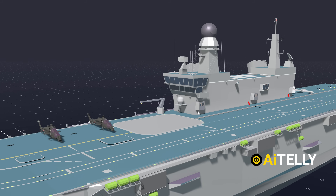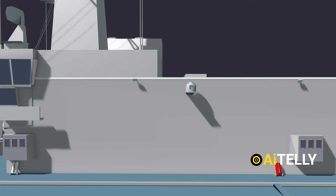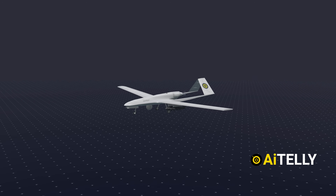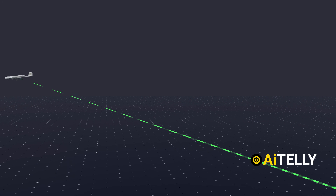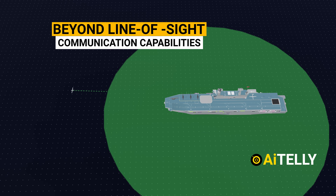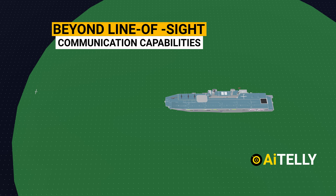Step number three: the drone could be controlled by the SACAM antenna. The upgraded Bayraktar TB-3 can be operated from very remote distances, thanks to its line-of-sight and beyond-line-of-sight communications capabilities, which is controlled through one of two towers on the aircraft carrier.